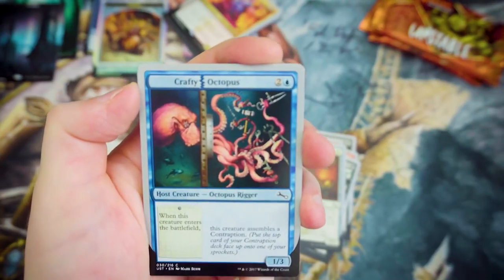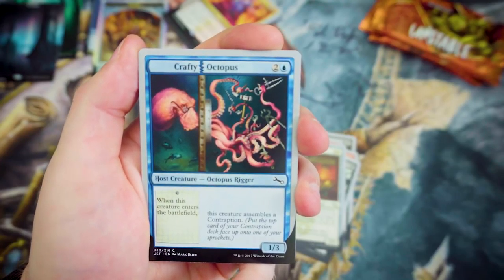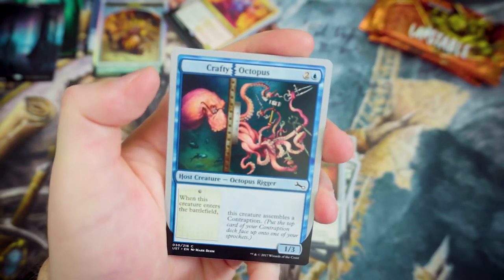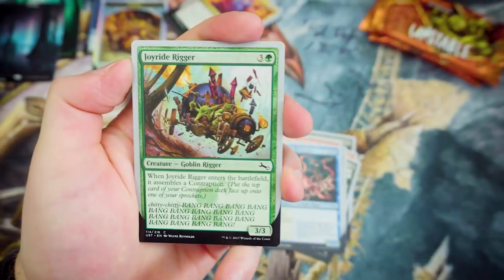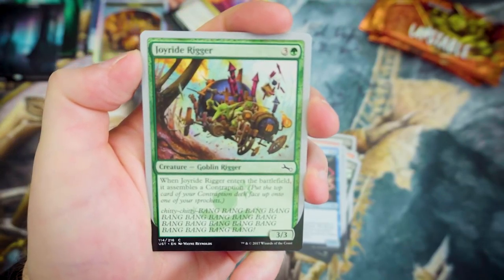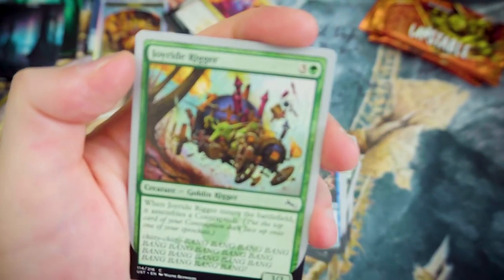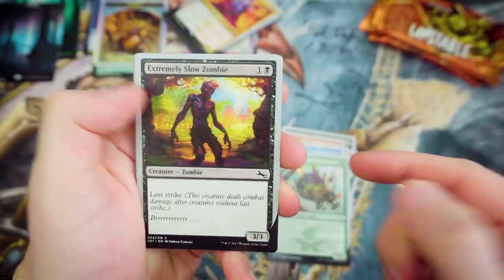Who doesn't want a Crafty Octopus? This set is fantastic! For 2 and a Blue, you've got a 1-3 host creature — this creature assembles a Contraption whenever the augmented aspect has been fulfilled. Joyride Rigger — for 3 and a Green, you've basically got a chitty-chitty bang-bang gone wrong, which I think is really cool. It's a 3-3, and when it enters the battlefield, it assembles a Contraption. These Contraptions seem really, really important to how these games end up playing.